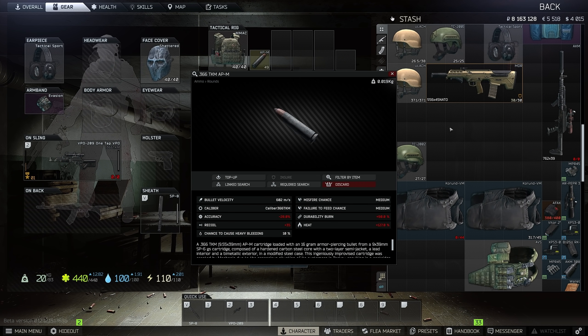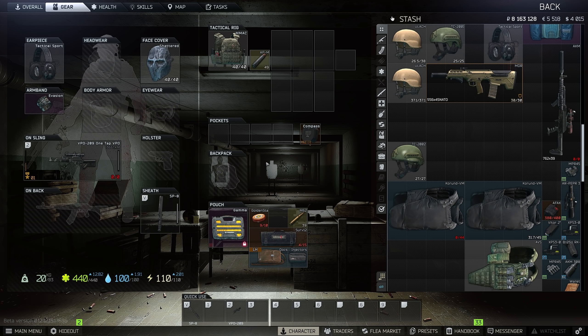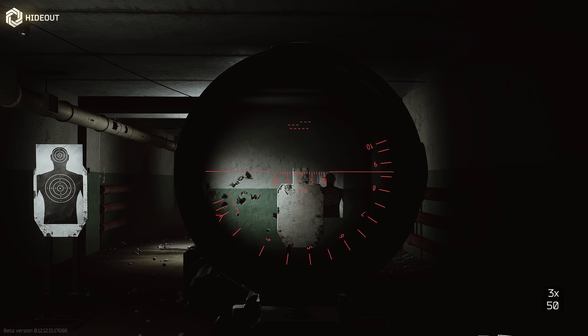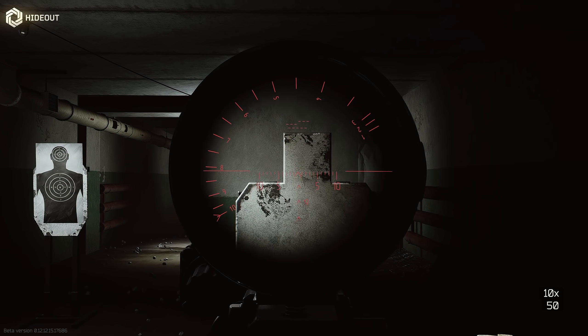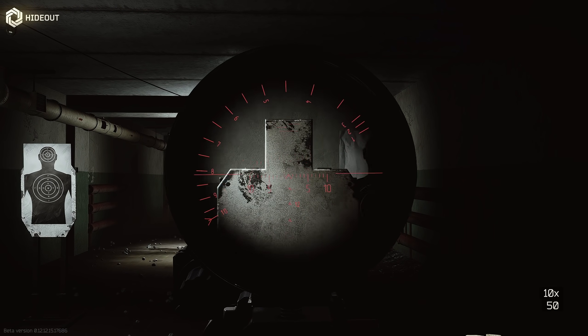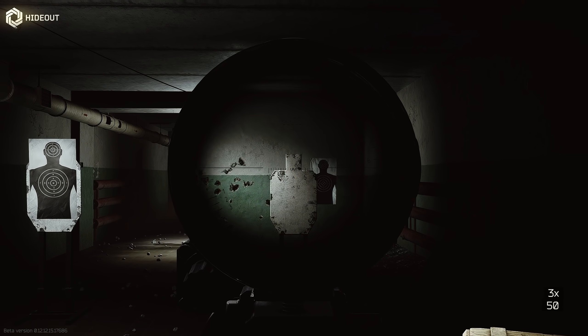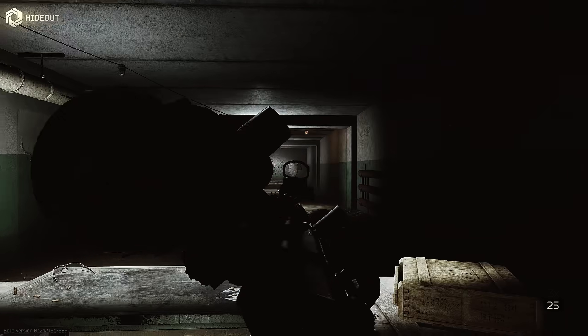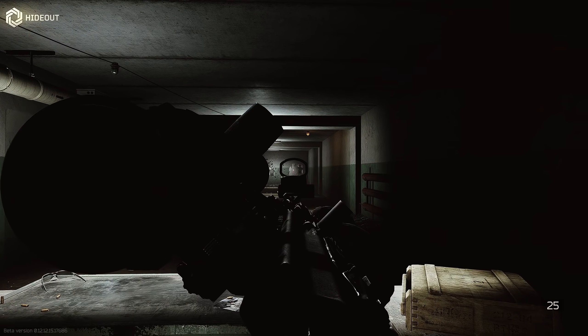The ammo we're going to be using today is APM rounds. They're very strong — they do 90 flesh damage and can 1-tap level 4 armor, so you can imagine how much damage you can do with this thing. The scope we're going to be using today is pretty weird, it's called a KMZ 1P59. I've never seen anybody legitimately use it, but it's a 3x to 10x and the magnification change is tied to the scope color, so you're having to change magnification 3 extra times to get to the setting you want. I'm also going to be using a canted delta point for close quarter combat.